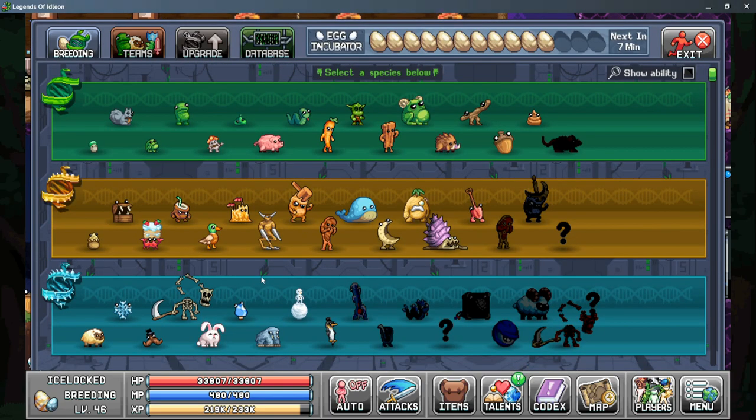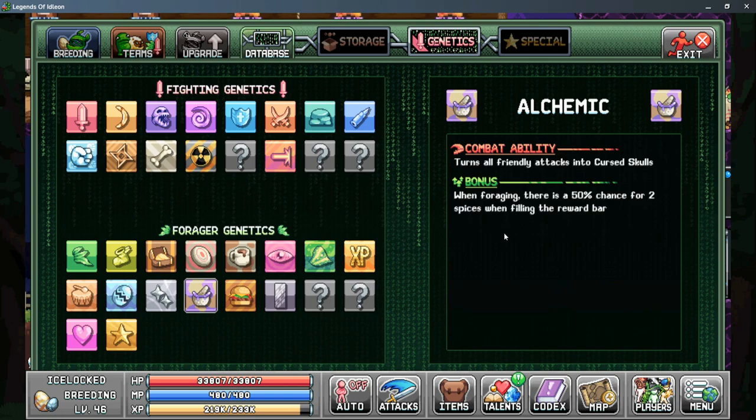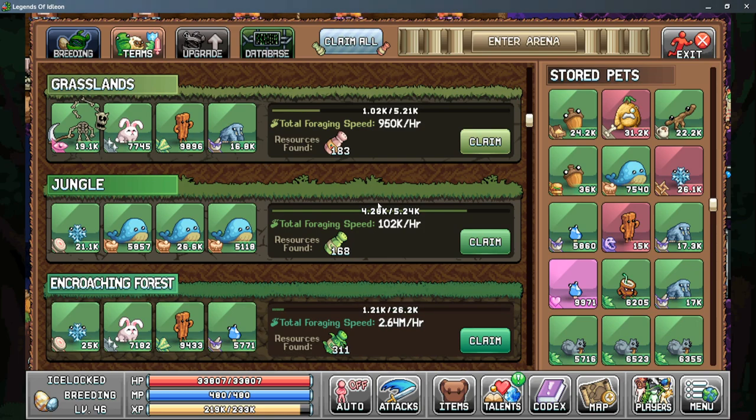Our seventh step is where things get more complicated — this begins when we unlock the block pet with the alchemic genetic bonus. When foraging, there is a 50% chance for two spices when filling out the reward bar. This is really important because of diminishing returns in foraging areas: every time your forage fills a bar, it increases the amount of foraging needed to gain one spice. By using the alchemic genetic bonus, we can gain more spices in the same amount of time even with less foraging speed, because we're not increasing that diminishing return for every spice we gain.